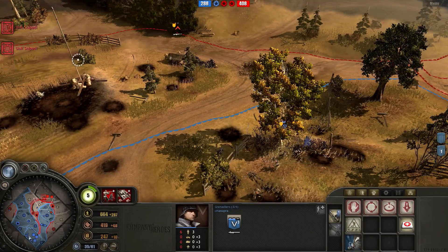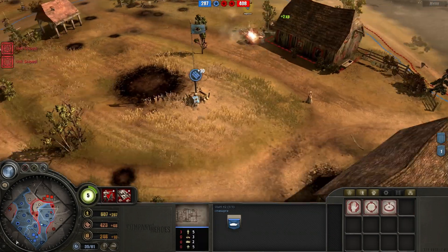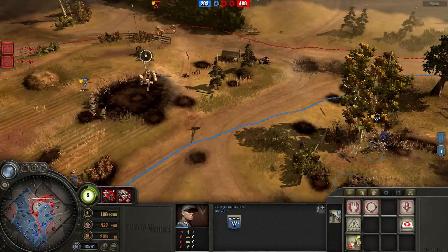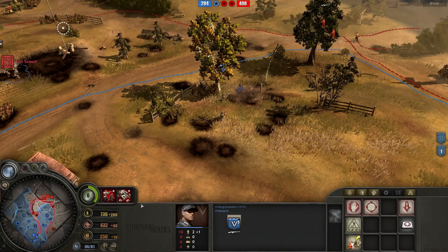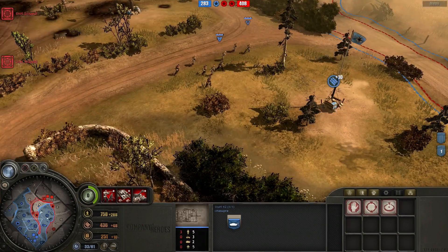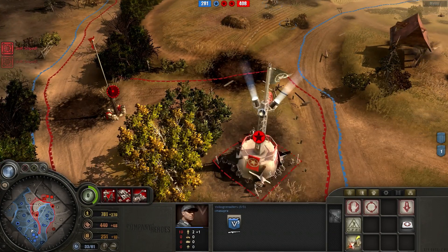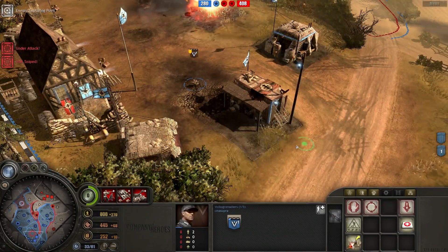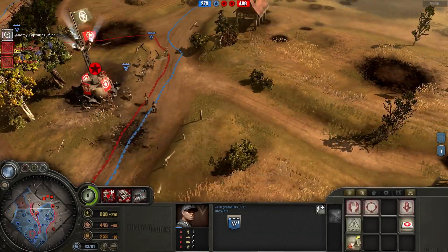On the right side my opponent has an MG in the building. I'm shooting at it with my grenadier squad that has the Panzerschreck, hoping to do a lot of damage, and it seems like I am - it's at very low health. I think I actually killed it - I don't see it retreating and don't see it on the map anymore. My opponent's sniper is still sniping my Volksgrenadier squads. He knows my sniper is dead. I'm floating 800 manpower right now, and the whole point of that is to buy the Tiger, which is coming on the field right now.